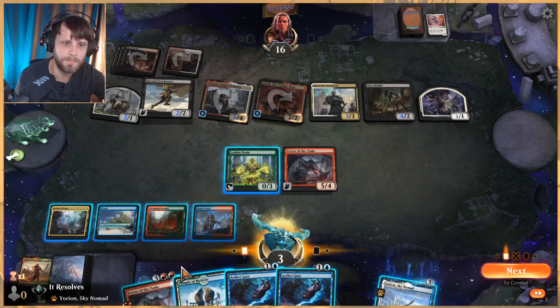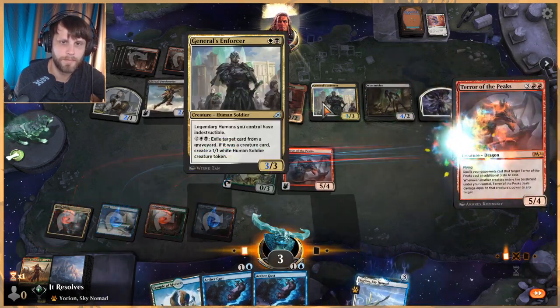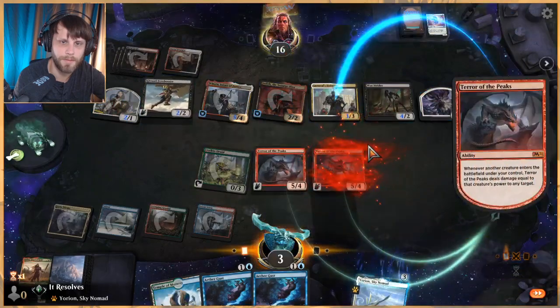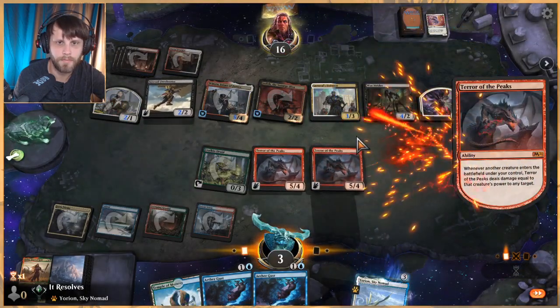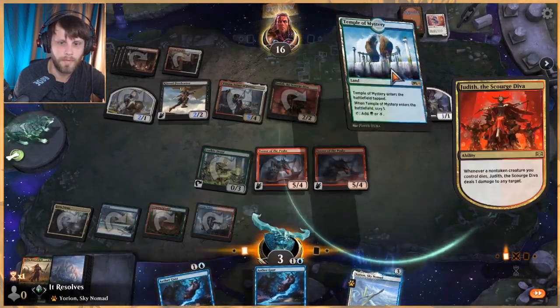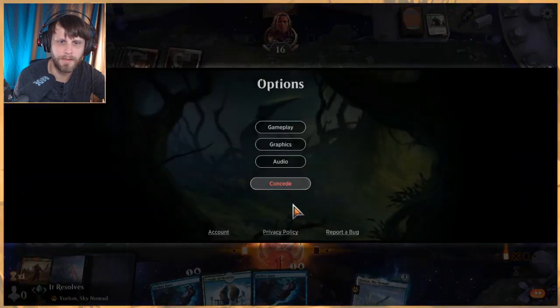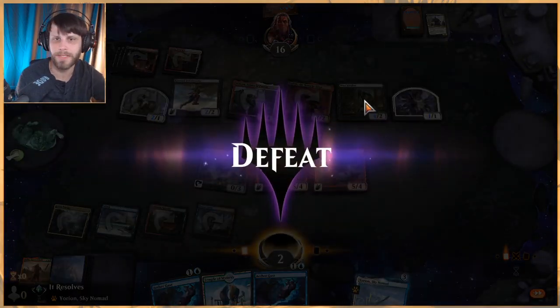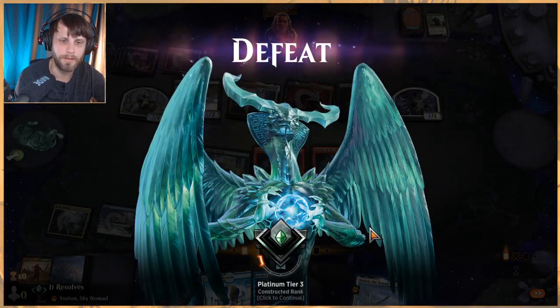With Judith out they can actually just kill us now. They missed lethal — with Judith out they just get to do whatever they want. I'm going to go ahead and concede. They're not seeing it but all they have to do is attack in. They could have just sacrificed with Woe Strider and killed us — seems kind of silly that they gave us another turn. That's fine, let's jump into our last game.